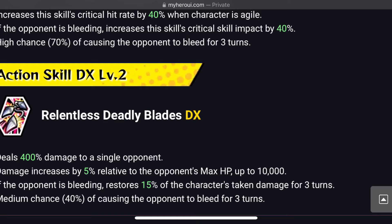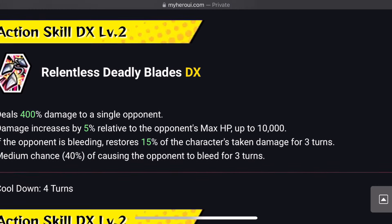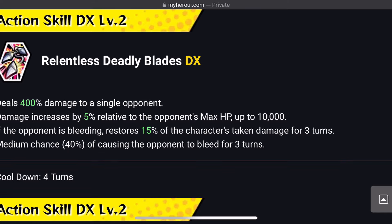First action skill is the Relentless Deadly Blades. Deals 40% damage to a single opponent, damage decreases by 5% relative to the opponent's max HP up to 10,000. If the opponent is bleeding, restores 15% of the character's taken damage for 3 turns. Medium chance of causing the opponent to bleed for 3 turns. The cooldown is 4 turns.